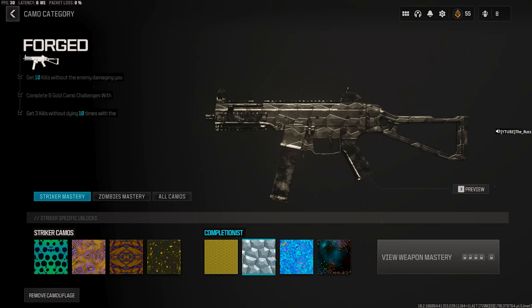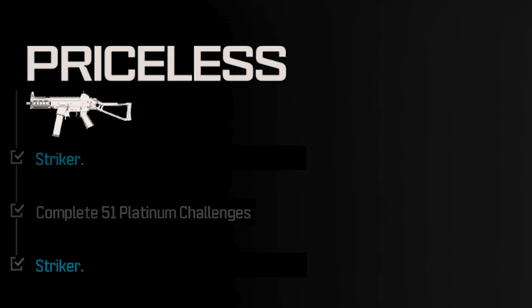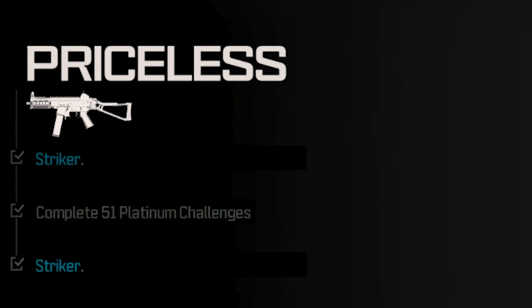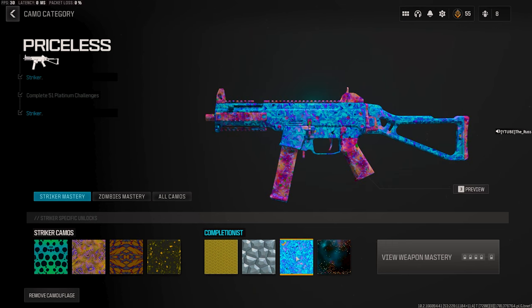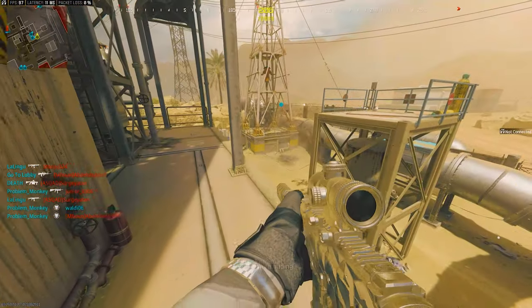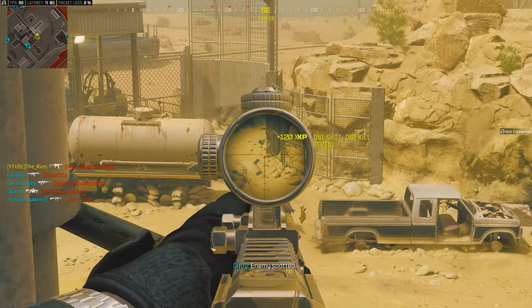Where it does get a little confusing is when you go into priceless. It says five kills without dying. However, you should know that these challenges do not track properly, and it actually works in your favor. For this challenge, you actually only need three kills without dying. So you don't necessarily have to focus on going in and getting five kills without dying.